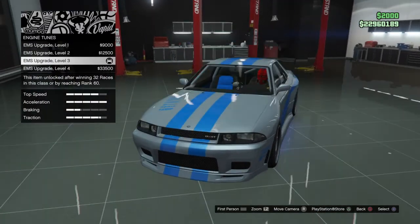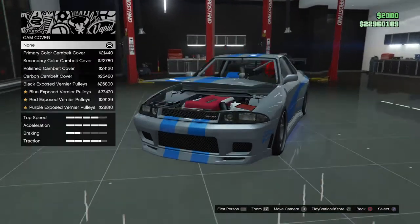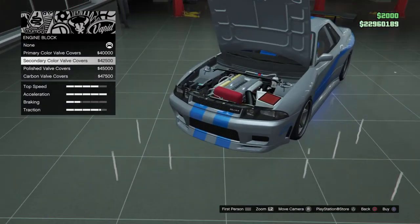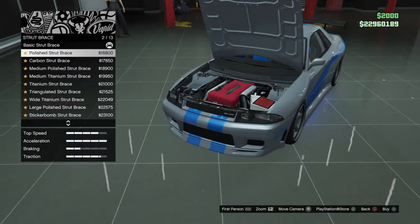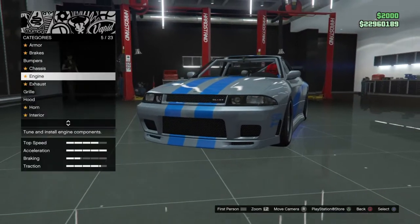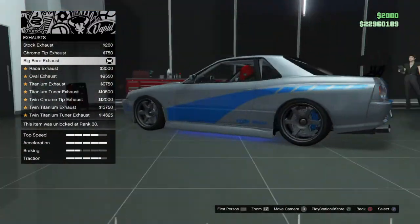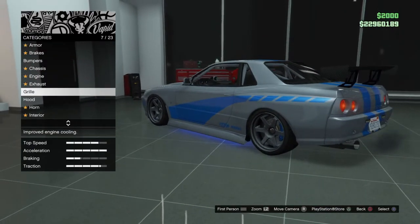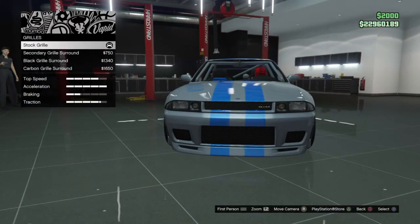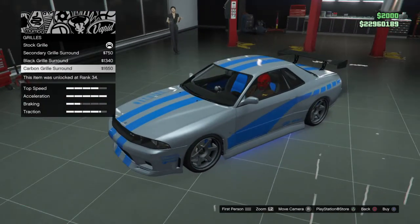If you want to go to the engine, go to engine tunes and I suggest level 3 or level 4 engine upgrade. For the engine block, cam cover, and stunt brace, do whatever you want. For the exhaust, get the big bore exhaust — he did have only one exhaust in the back. For the grill, keep it stock.